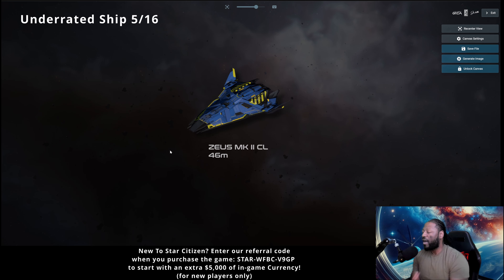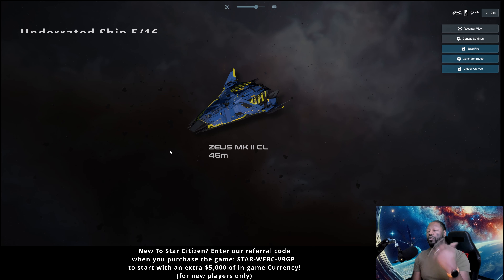The Zeus Mark II CL. I'm not 100% sure this one is underrated, but I want to talk about it because of its relation to the C1. I think the C1 is overrated and the CL is underrated. The C1 is going to be a little faster than the CL, but until the CL comes out we can't really compare them. The CL can carry, I think, 128 SU of cargo. I did have a CL in my fleet and I've since upgraded it to a 400i for time-sensitive cargo, but I still think the CL is underrated.